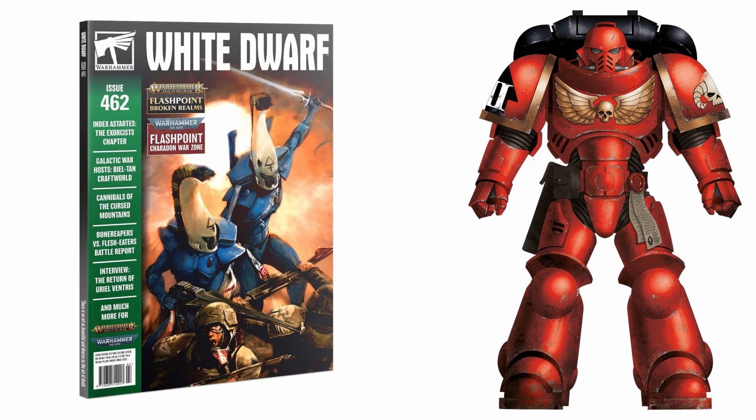I'm going to focus mainly on the rules we get in the White Dwarf here, but I will say if you are interested there is a good 7 or 8 pages of background, fluff and lore about the chapter. If you don't know, they are a fairly cool chapter in the 40k universe with strong ties to the Ordo Malleus and basically designed to be resistant to corruption and demonic influence. So if you want to know more, this issue of White Dwarf 462 may well be worth picking up.